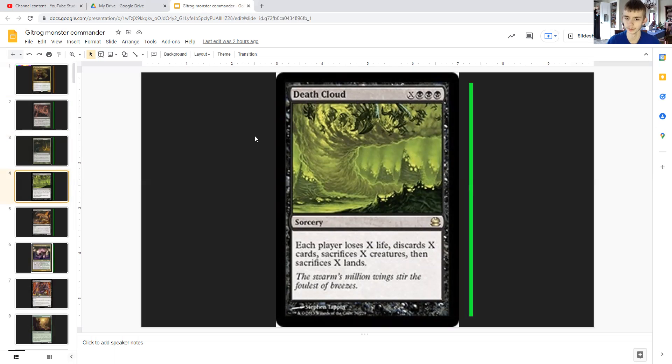With Death Cloud you will lose life and creatures, but thanks to Worm Harvest and other cards in this deck that may not be a problem. The life loss however may be, but we have some effects to help with that. This spell affects everyone, so it's going to be more of a win for you and more of a big blow to your opponents.